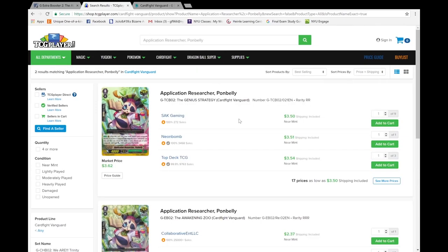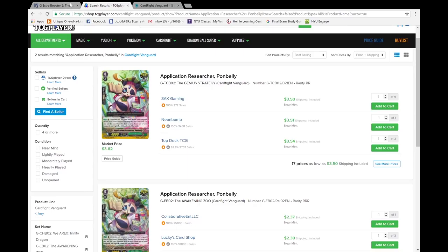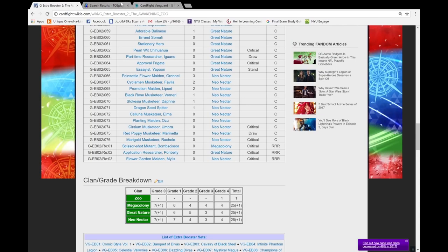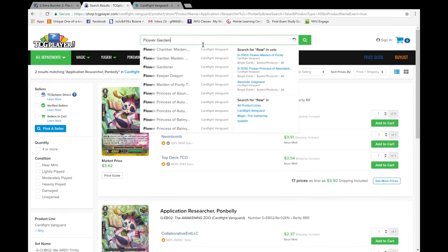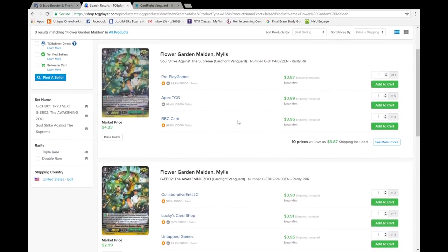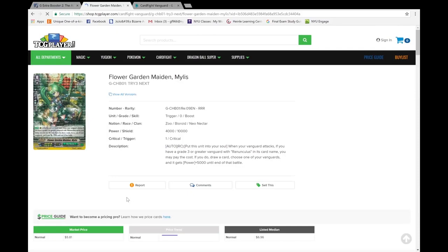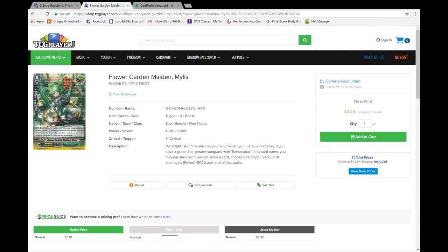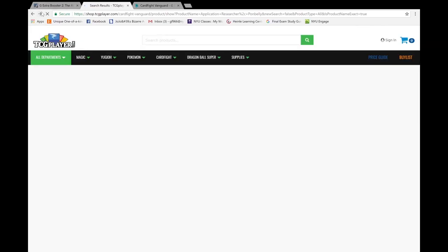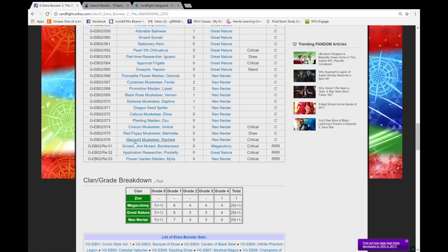$3 for the double R, $2 for the triple R. Same thing — if you don't have Big Belly and you want to pick it up, get that triple R just because it's more foils. I'm not sure how I'm going to feel about the Mylist one because Mylist already got that triple R reprint in the tri-three booster. The original printing is $3, the Zoo Booster printing is $4, and the tri-three printing is $4. I kind of want to pick up the tri-three printing just because it's triple R, alt art, and I think it has nicer foiling. I currently have the double R so I'm probably going to pick up at least one.